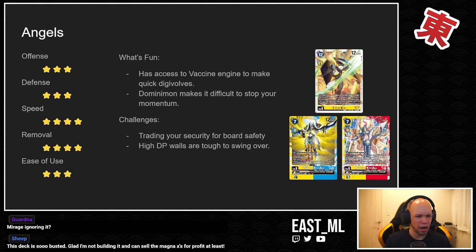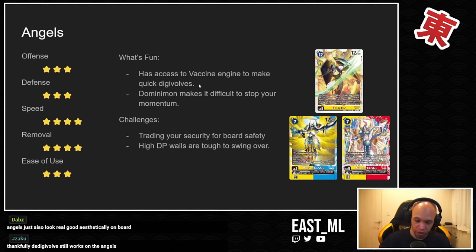Dominimon has an effect where if one of your angel cards would be removed from the board, you can pop a security and they're not removed — good for everything except battle I believe. The BT14 or BT15 Godomon has Barrier as well, so Dominimon plus Barrier essentially means your Digimon are untouchable. The key part is that you're trading security cards for those Digimon. Dominimon also lets you play an angel from security — if it's a Magna Angemon that lets you immediately evolve for minus two cost, you can get two level sixes in a single turn very quickly.